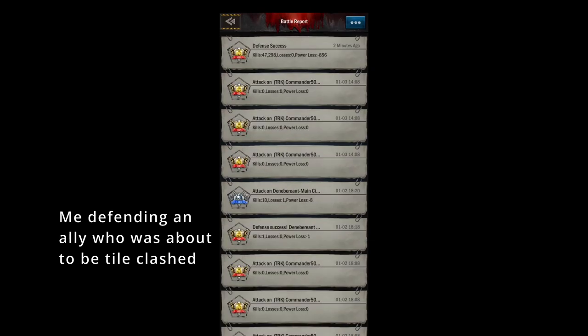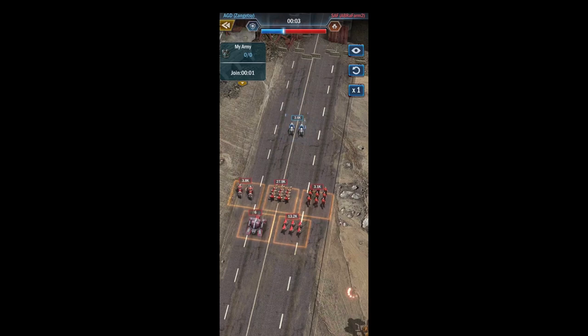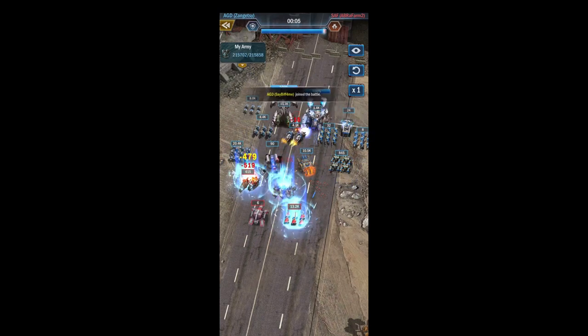If you do send a fleet out and somebody defends the tile, you could have all your units killed — that's why we send out level 2 troops instead of level 10 shredders. Also, your level 2 shredders give the best load per cost to build, so they're the best troop if you want to spend very little and still get a good gathering fleet.